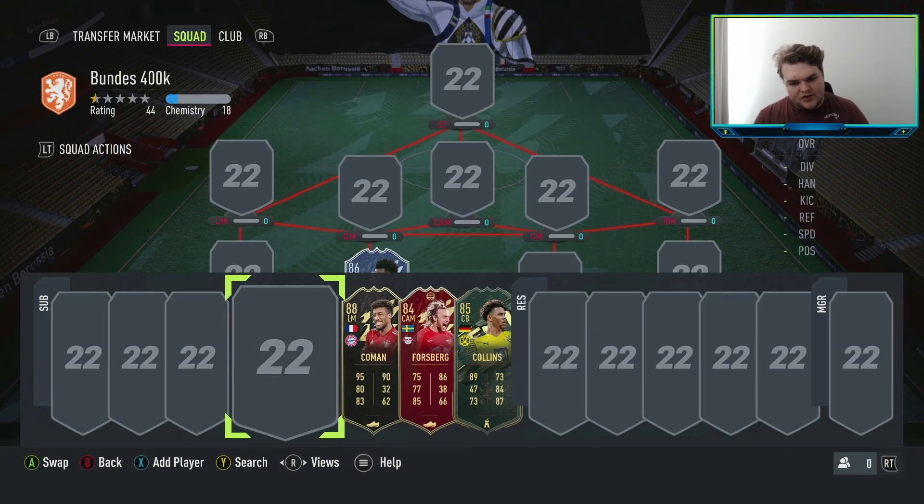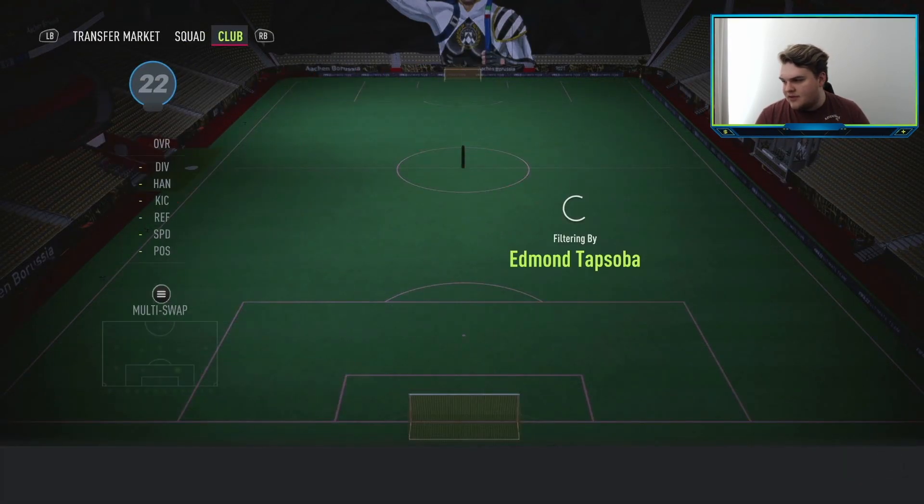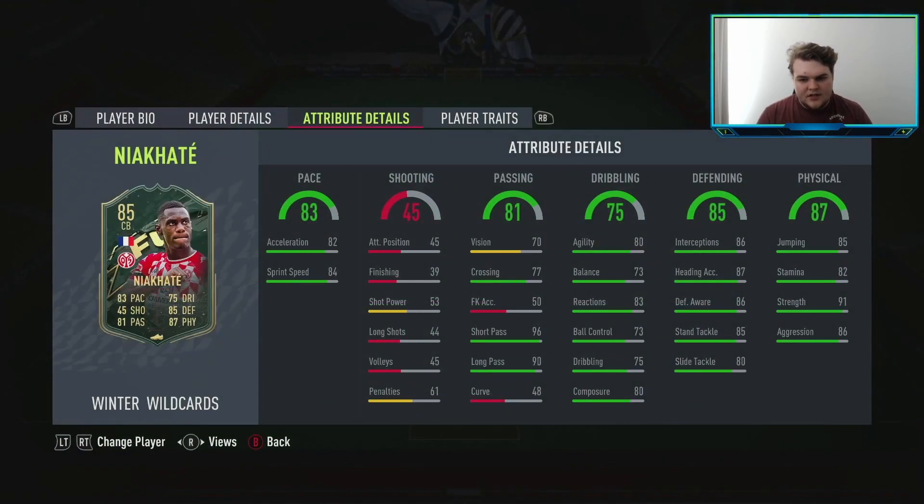For the other centre-back I did consider Collins, but the 75 composure is a bit of an issue for me at centre-back, though he does have great pace and great strength. He does cost 44,000 coins. Instead I'm going to go with Nia Gali — his composure is 80, only 5 better than Collins. But when EA stats tick over to the next 10, the difference between 79 and 80 doesn't just feel like a plus 1 change; it feels much more. So having that extra 5 putting him into the 80 range makes him feel so much better on the ball.